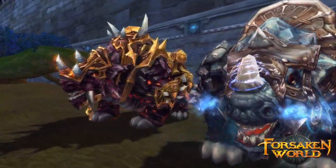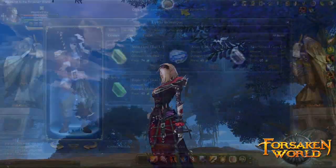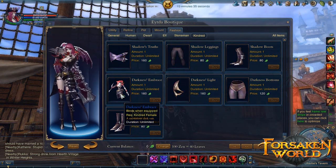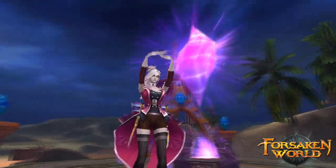You'll find elite mounts if you want to travel faster, unique fashion items that give you a distinct look, crafting items to help you level up gear, or reusable potions to make questing just a little bit easier. What's cool is you can preview how fashion items will look on your character before you purchase them, so you'll know exactly what you're buying.